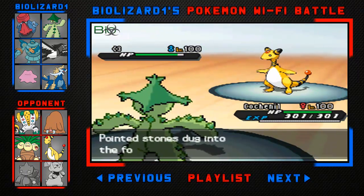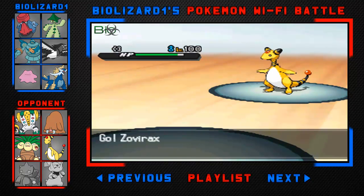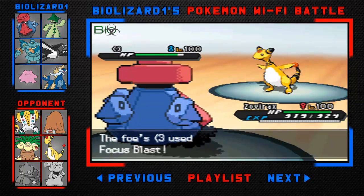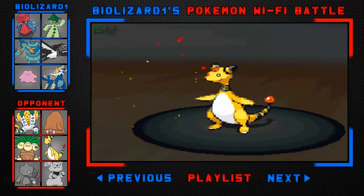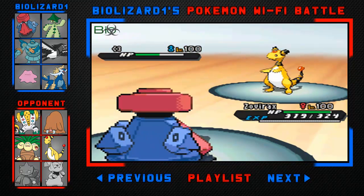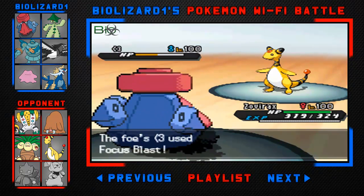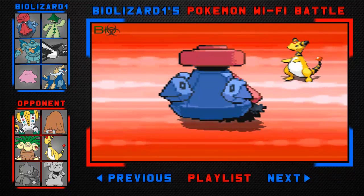He's going to switch out into Ampharos and I'm going to switch out into my Cacturne. I predict him to go for an Electric type move, so that's why I switch into my Probopass. Probopass goes for an Earth Power — it's STAB — though I thought it would do slightly more damage. He keeps going for Focus Blast, so I'm thinking this guy is probably Choice Specs.